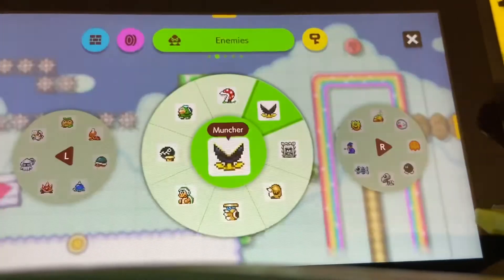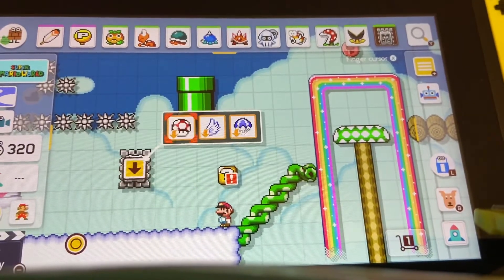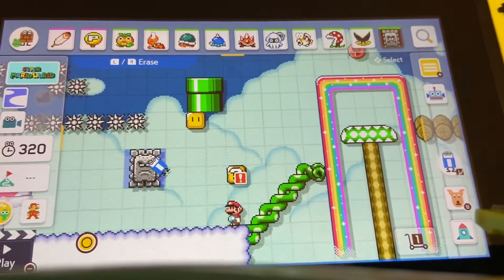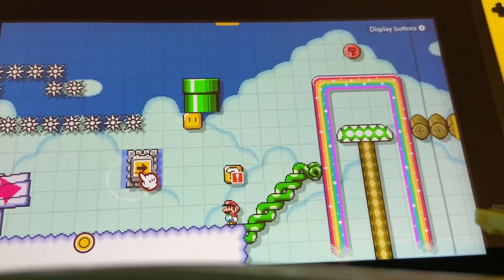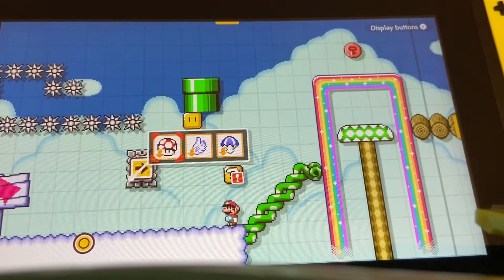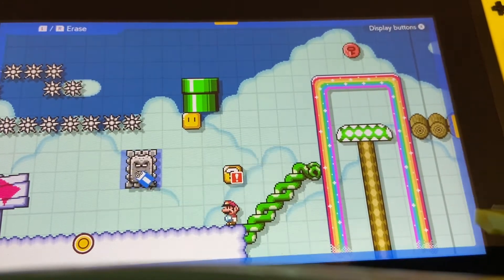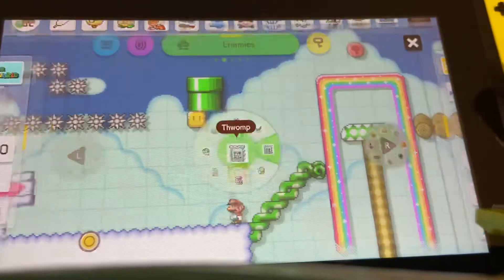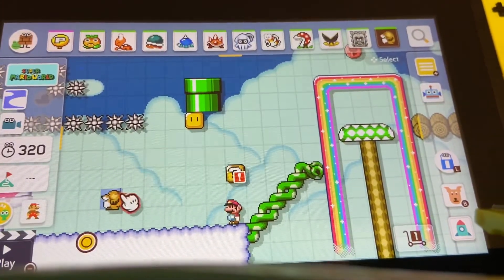Munchers are used a lot for Yoshi. You have your thwomps which you can make bigger. As we saw, you have the arrow — if you just press A instead of holding it you can change the direction which the thwomp goes. A lot of things have that ability.